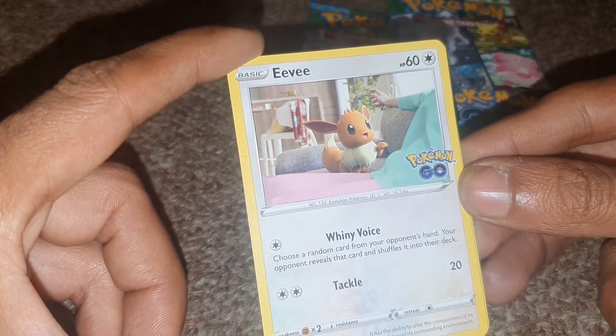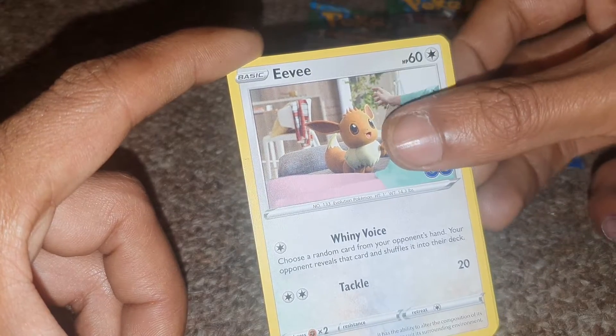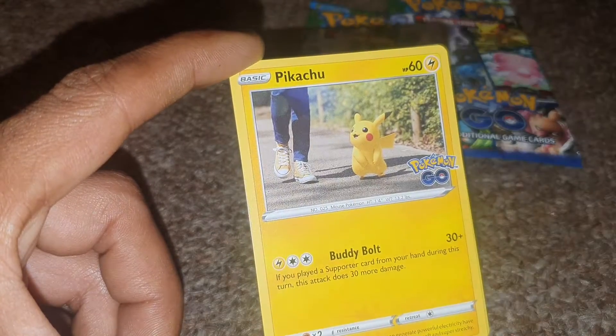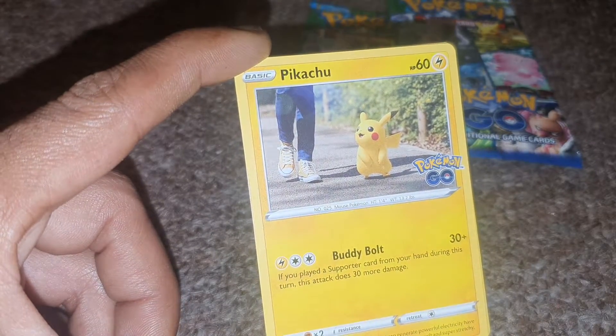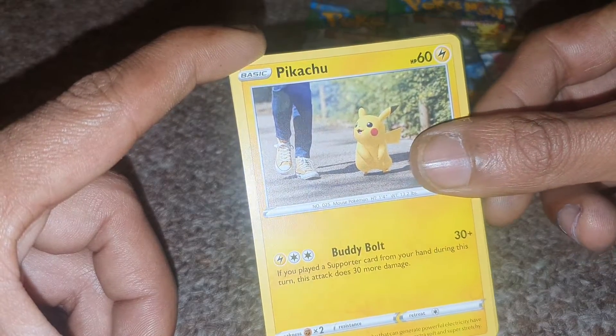Our first card today is Eevee, with 60 HP, Dex entry 133, a Normal-type Pokémon from Generation 1, with a move of Whimsy Voice and Tackle. Followed up by Pikachu, another Generation 1 Pokémon with Dex entry 25, Electric-type, 60 HP, with one move of Body Bolt.